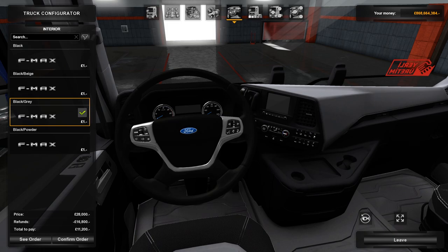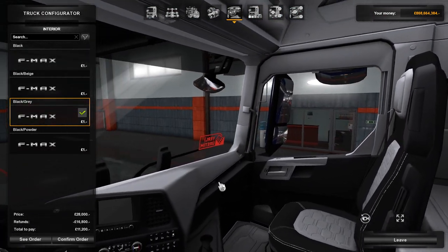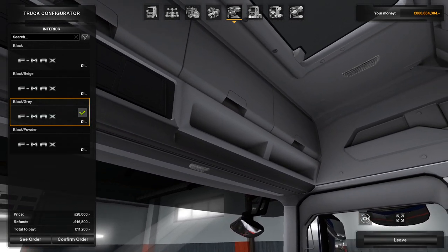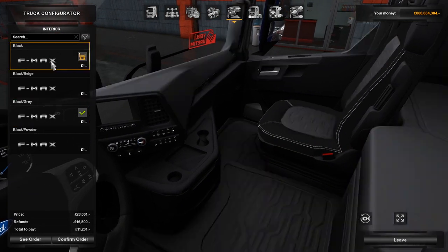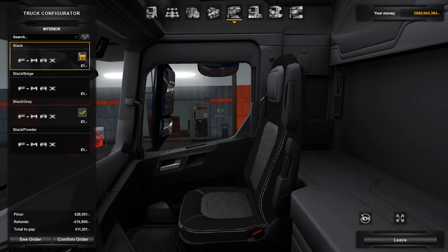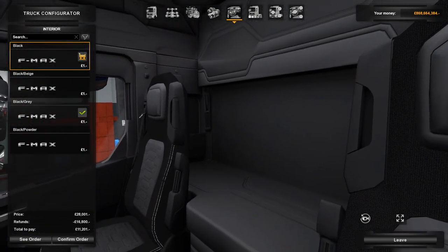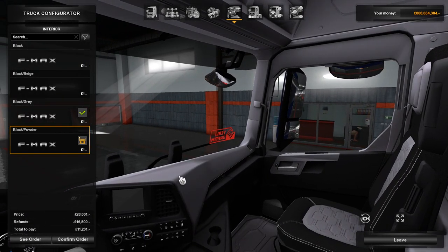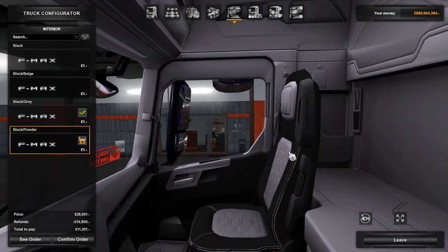The interior is not bad, but it's just not as good as I remember. Some of the textures on the dashboard look a little bit low, though the detail is pretty good overall. I do like the color choices though — the black with the gray. It says 'black and black' but it's really black and light gray.